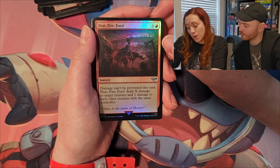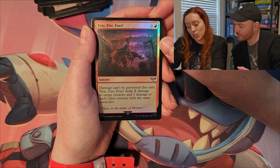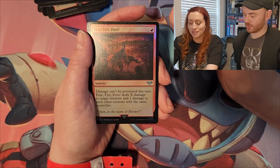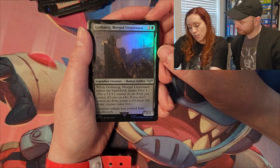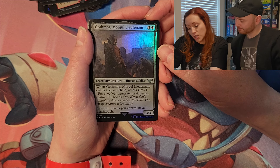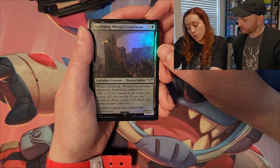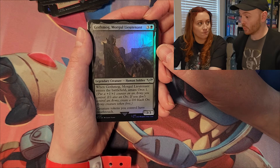Fear Fire Foes: damage can't be prevented this turn. Deals X damage to target creature and one damage to each other creature with the same controller, where X is whatever you pay for it. Lots of damage! Gothmog, Morgul Lieutenant: human soldier. When Gothmog enters the battlefield, amass orcs one — put a plus one plus one counter on an army you control, also making it an orc. If you don't control an army, create a 0/0 black orc army creature token with death touch.